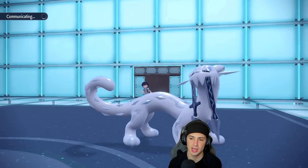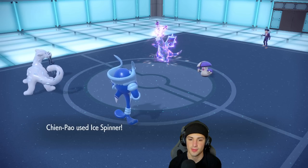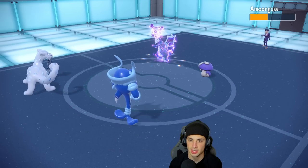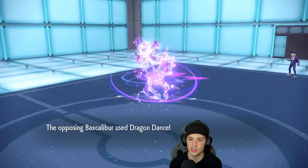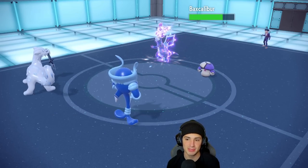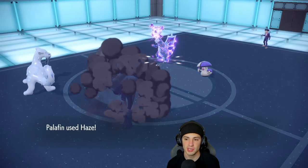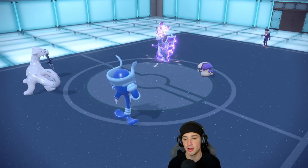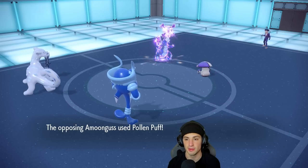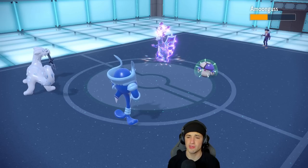Definitely should have Hazed last turn. We drop a nice lovely Haze. Ice Spinner flies. I have to stay in here with Amoonguss — it's going to put one of my Pokemon to sleep. We do some nice damage. He's going to go for another Dragon Dance, so this Haze is money. He's probably thinking he just set up a plus-two Dragon Dance and he's going to win this match — nah, we're Hazing out everything. He ends up Pollen Puffing his Baxcalibur instead.